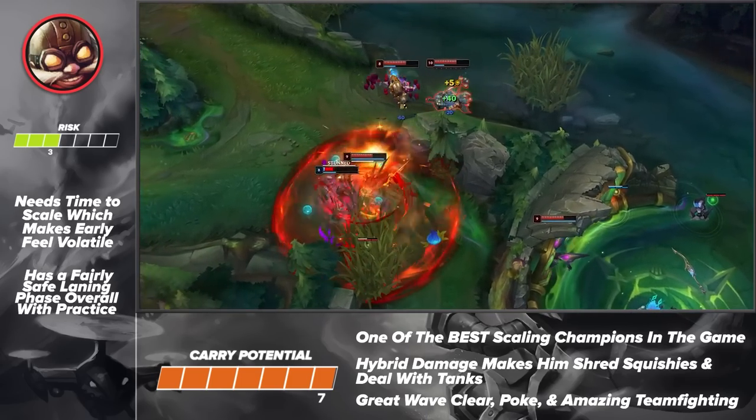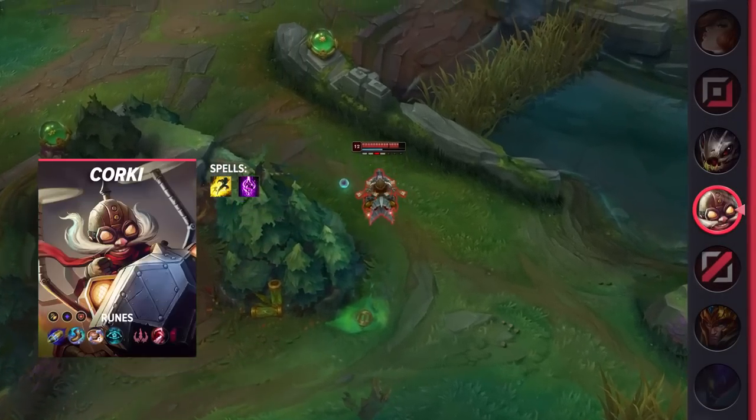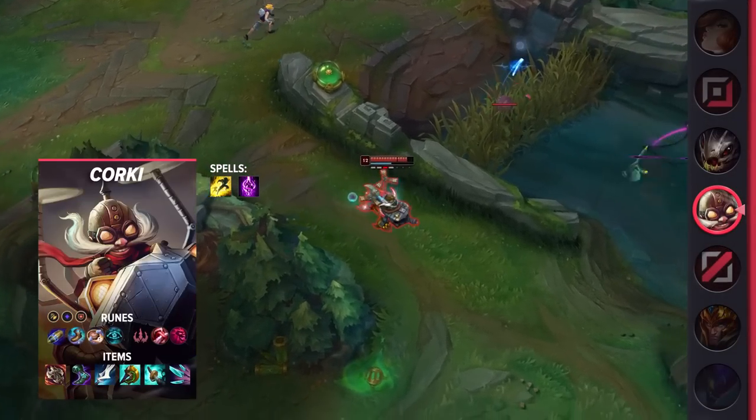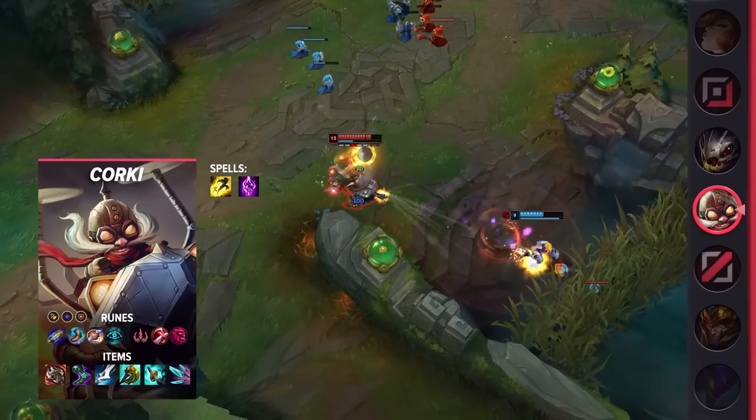Overall, if you need a new Kassadin after the nerfs, then don't be afraid to give Corki a try. Moving on to the build itself, be sure to take Flash and Teleport as your summoner spells. For your runes, you'll be taking First Strike, Magical Footwear, Biscuit Delivery, Cosmic Insight, Taste of Blood, and Ultimate Hunter.